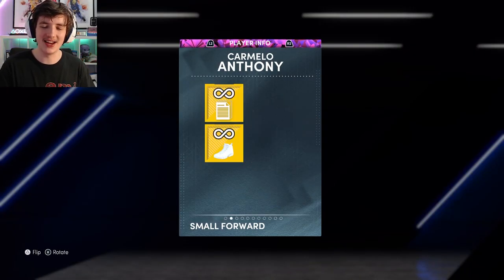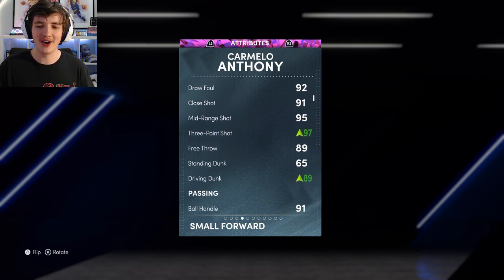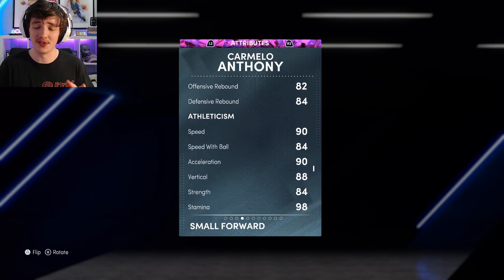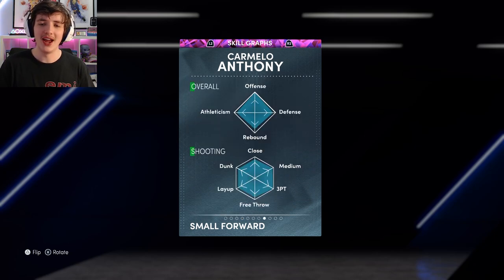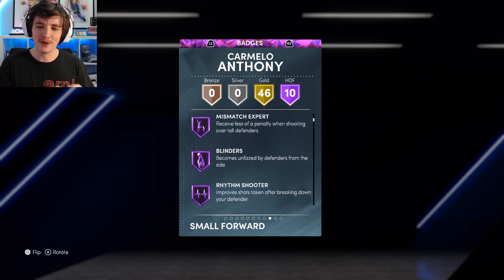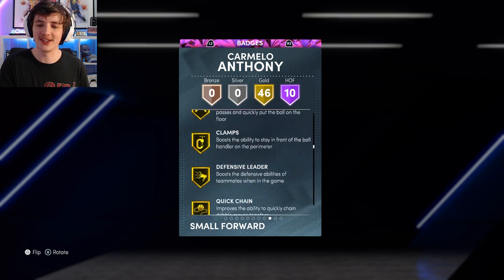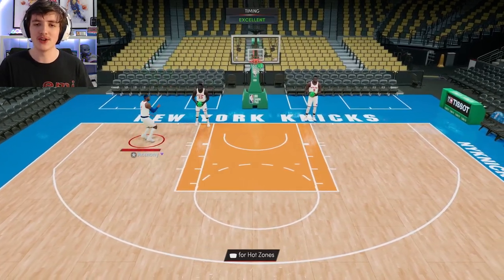This card's absolutely beautiful. 6'8", 99 offense, 89 defense. Now with the shoe, he has a 97 three-ball, an 89 dunk, 91 ball handle, 87 perimeter, 80 interior — which is very, very nice. He has a good speed, 86 lateral quickness with his shoe. You can see he has 10 Hall of Fame badges and 46 gold badges. It is a very, very nice card.